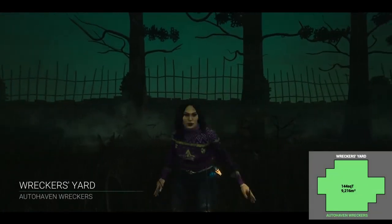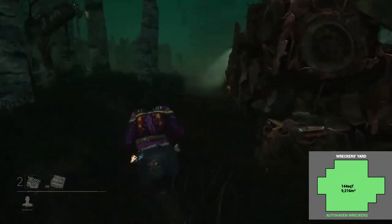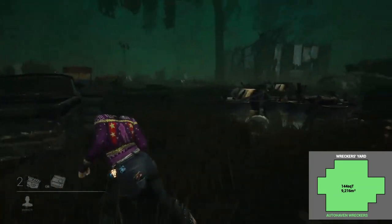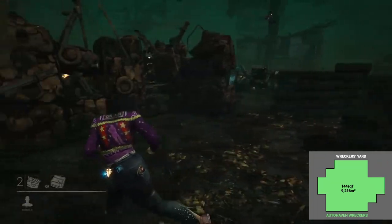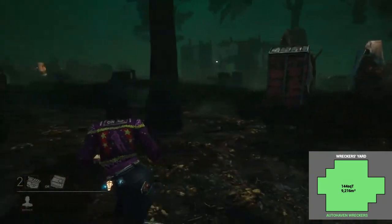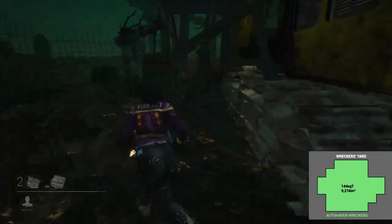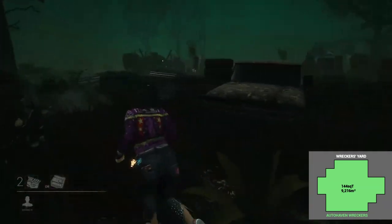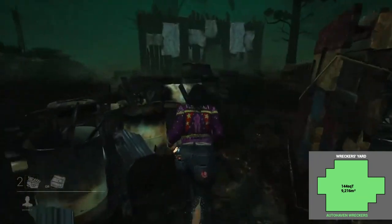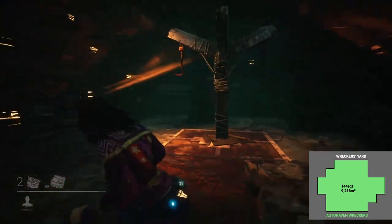Wrecker's Yard. Wrecker's Yard is completely unremarkable. It used to be rather large but got changed to be much smaller. Now it's just tile after tile of either junk or maze tiles — no main building, no special spawns. The only notable thing is that the killer shack is always in the very center of the map, which means the basement is always in the center and thus accessible by the killer. This means killers like Trapper or Huntress — or any killer with an extremely strong basement game — have a much easier time here. On average, the map is pretty balanced for both sides. Lots of windows, lots of pallets, not too bad to play with either.